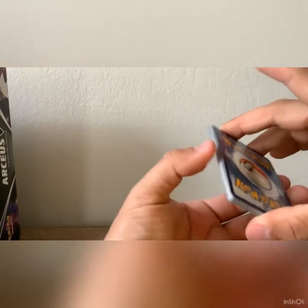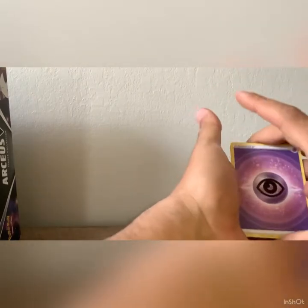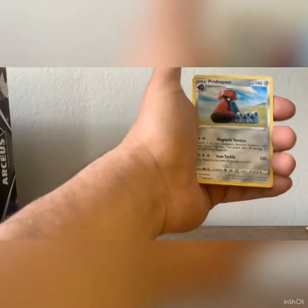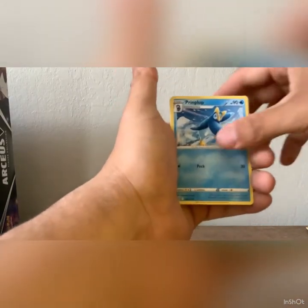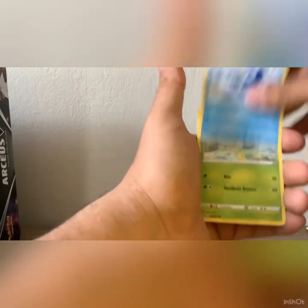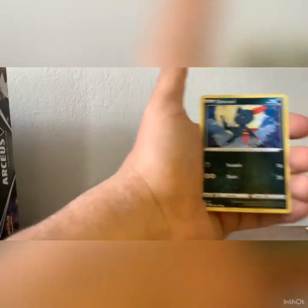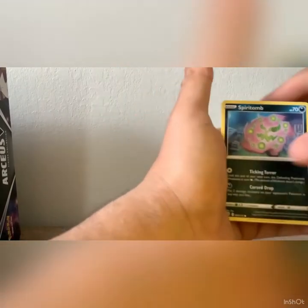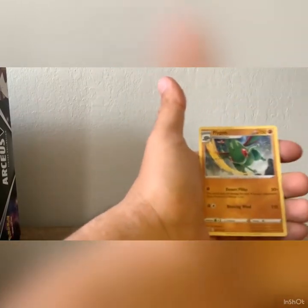I want to do these little booster packs first, then I want to get into the tin, and after we get done with the tin I want to go into the Arceus V-Box because I've never opened the Arceus V-Box — I want to save that for last. Prinplup, Flygon.